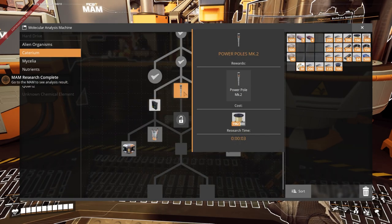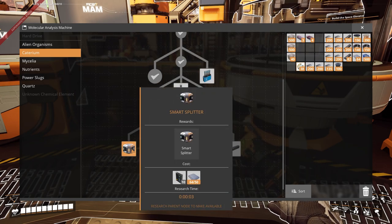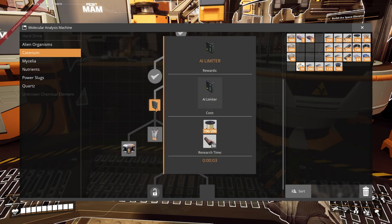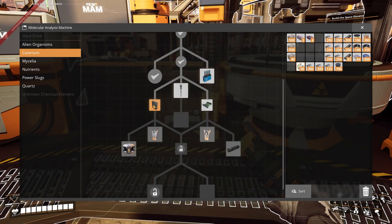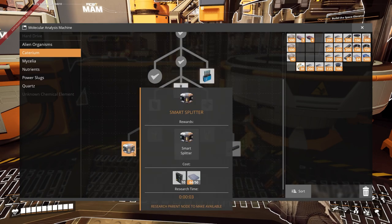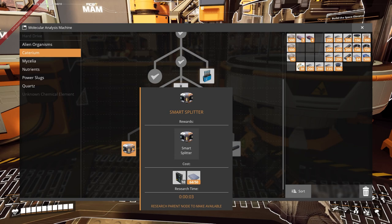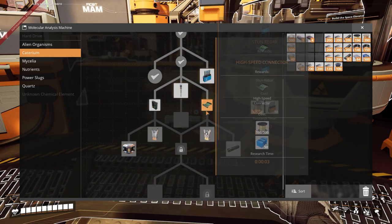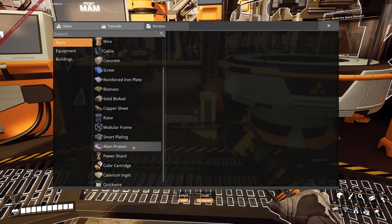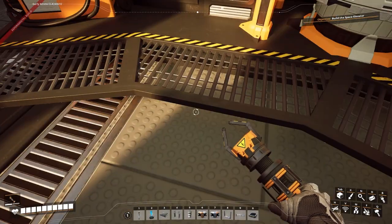MK2 power poles are nice and I will be getting them. Don't need the AI limiter as yet, don't need a power switch as yet, but I do want the smart splitter. I will be working my way down here — but you need the AI limiter to get the smart splitter. Making an AI limiter — it won't let me because of the parent node. In order to make an AI limiter it's the oscilloscope screen parts, and I can't make it yet. So I'll be looking into that as soon as I can.